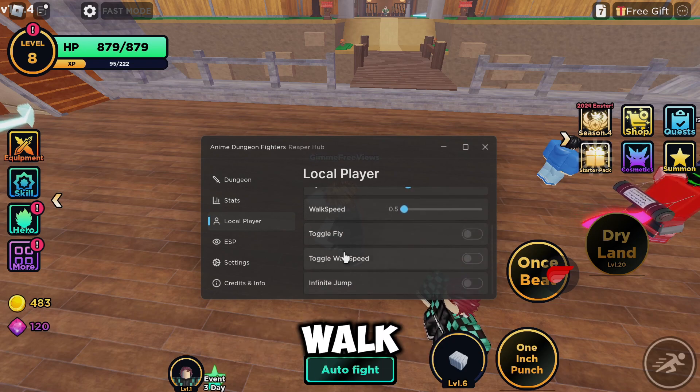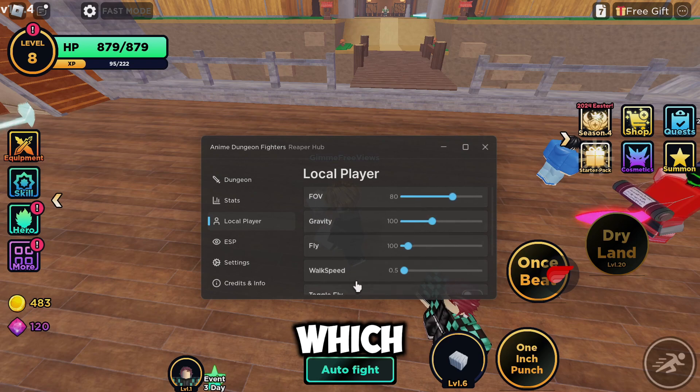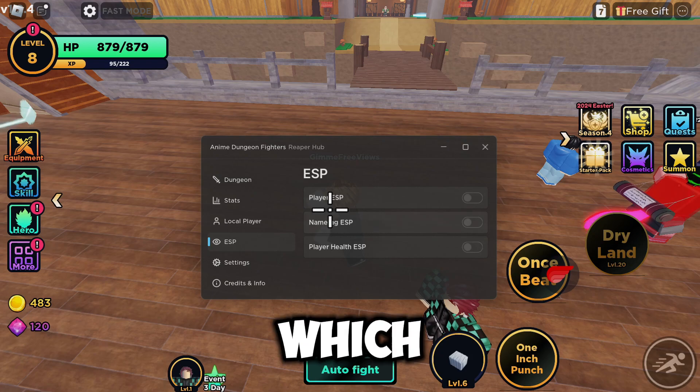For local player, we've got FOV, gravity, fly, and walk speed. Then we've got toggle fly, toggle walk speed, and infinite jump, which you can mess around with if you want.